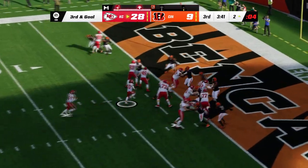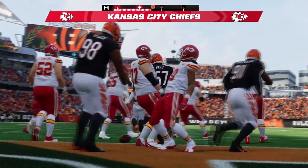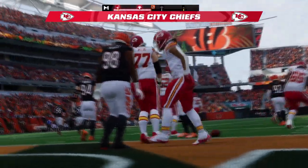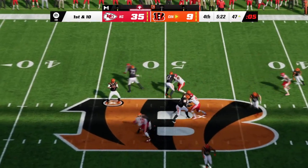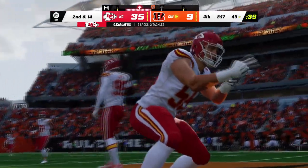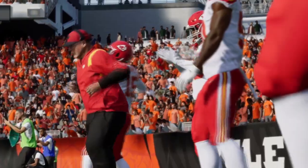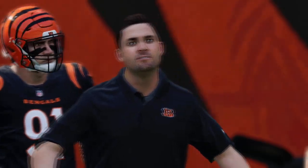Pacheco once again on the two-yard line — the Chiefs methodically get down the field and score another touchdown. Pacheco's second touchdown of the day makes it 35-9. The Bengals need something with five minutes to go, but Joe Burrow is sacked once again by George Karloftis. All Chiefs in this one — they win with a final score of 35-16.